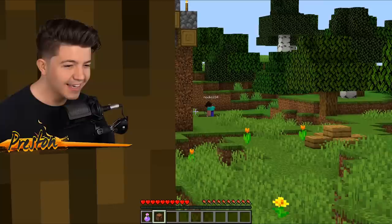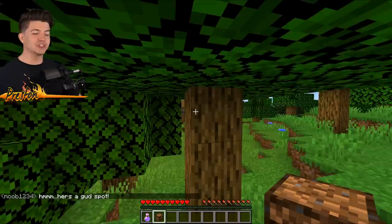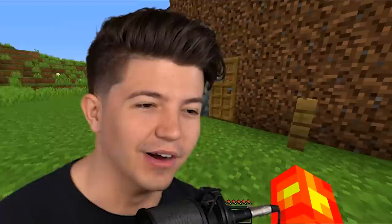He's fishing kind of close by, so we need to be careful. If you read the lore of the chest, it says a chest made out of dirt used to transform into a dirt chest. We just need to sneak around his house. He's got this sign here that says 'intruder enter here.' I don't think I'm going to go down that hole. It seems a little obvious that you're trying to get rid of me.